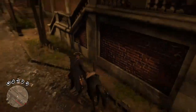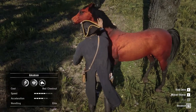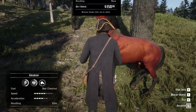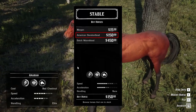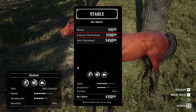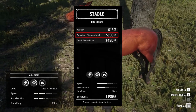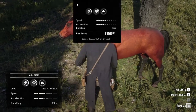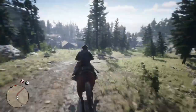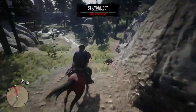Going more in detail, these special horses are: the Red Chestnut Arabian that has a beautiful red coat. It has the same speed and acceleration statistics as the American Standardbred you can acquire for $150 from the stable, but the Arabian has more health and stamina, making it harder to kill in fights and more resistant to falling damage. It also runs longer before running out of stamina. Between all Arabians it is the worst statistically, but preferable for the aesthetics.